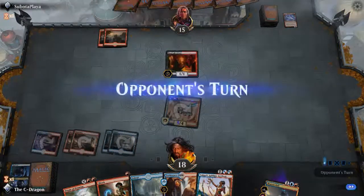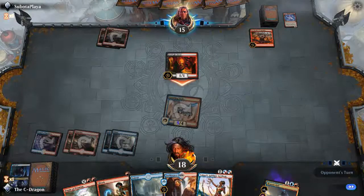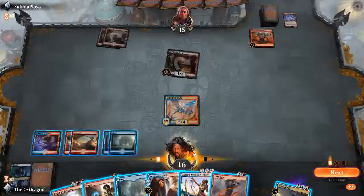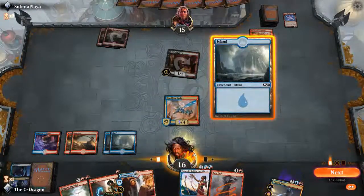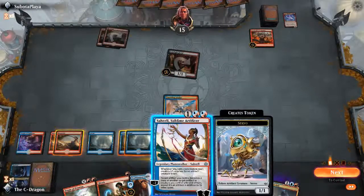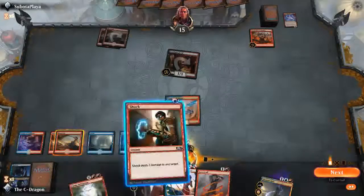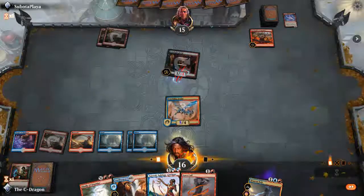He's going to take 5 damage. Now opponent, it's your turn. We have Cavalcade of Calamity here — that's going to be a lot difficult for us to get rid of, especially if they have a lot of one-drop creatures. I'll go with Saheeli here. Maybe I'll get rid of the Fiend and then take the one damage since it's not going to hurt me at all anyway.